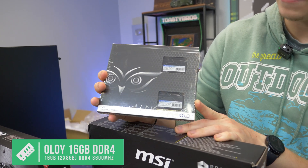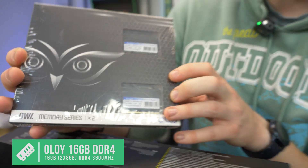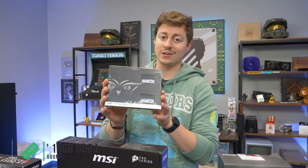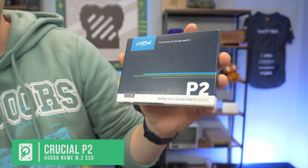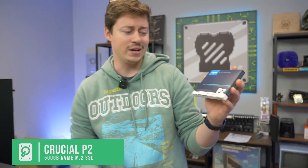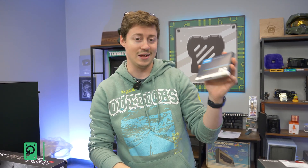Since this is Ryzen, we went with some decently fast DDR4 RAM — a 16GB kit running at 3600MHz in a 2x8 configuration. You're getting dual channel, fast speed, and good cheap budget RAM. For the NVMe SSD, we have the Crucial P2 500GB. These things are lightning fast, it's an absolute great brand, and right now they're going for under $40, which is a no-brainer for an NVMe SSD.